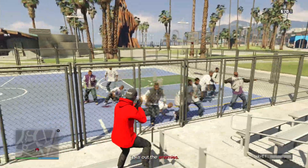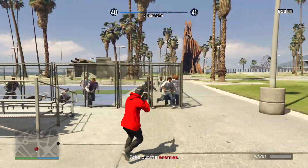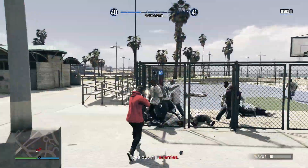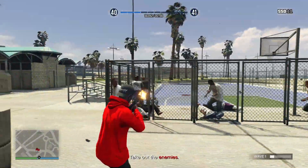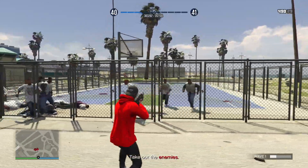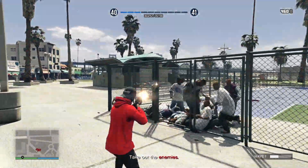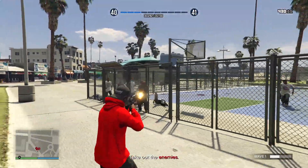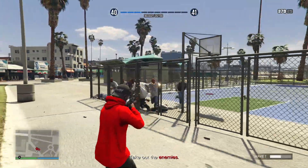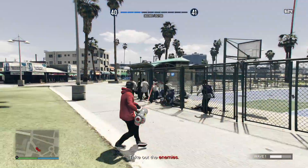I want to let you guys know that when you're doing this, if you get wasted one time, that's it — you lose. So make sure you stay outside of the fence. You do not want to be inside the fence. The NPC players do have knives; I couldn't set it so they didn't have any weapons. If they hit you twice, the game is over. Sometimes the NPCs slip through if you use an explosive or set them on fire, so just be very careful.